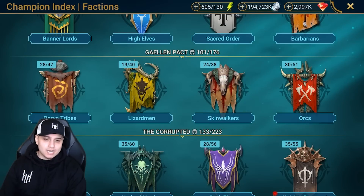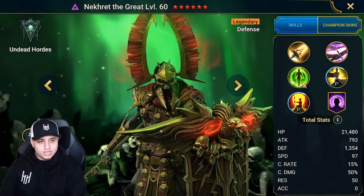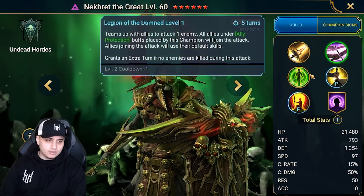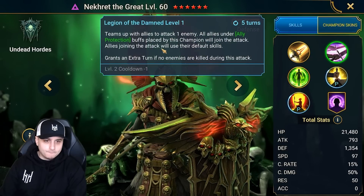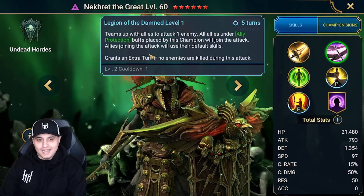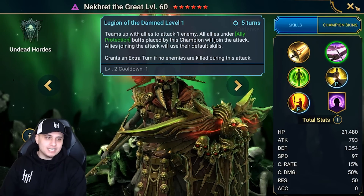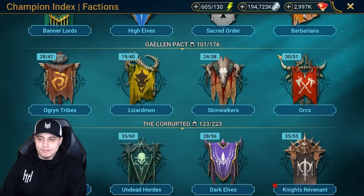The next one — I wouldn't say I'd recommend it as you're usually building him for PvP go-second teams — will be Necrit the Great, but he does have an ally attack. He teams up with allies to attack one enemy; all allies under ally protection placed by this champion will join the attack, and allies joining the attack will use their default skill. I wouldn't highly recommend this one, but technically, if you kind of lap his abilities, it could be a potential option.